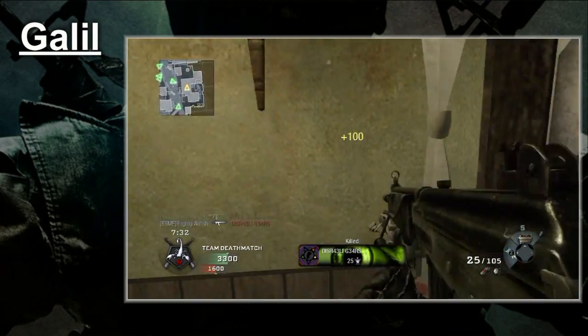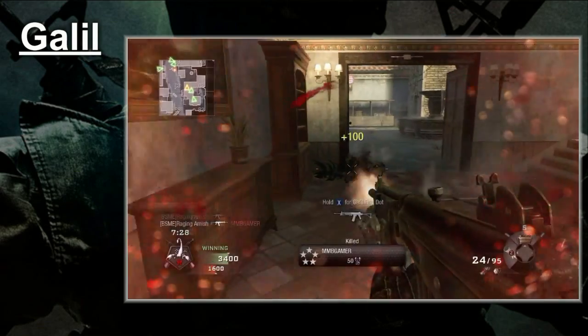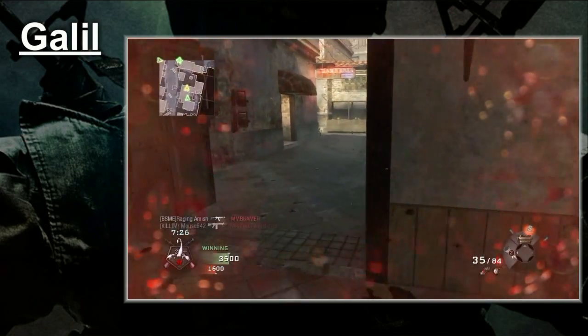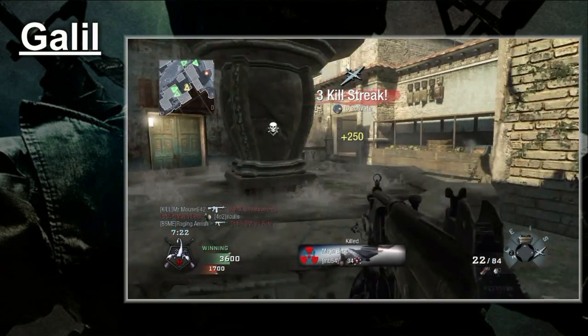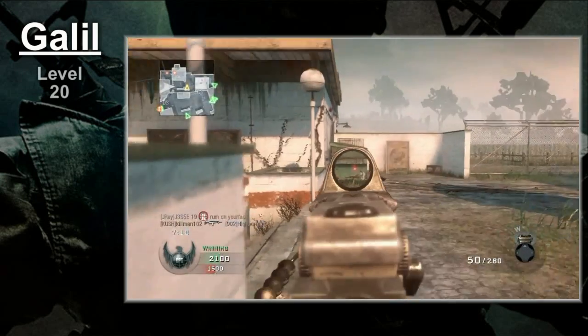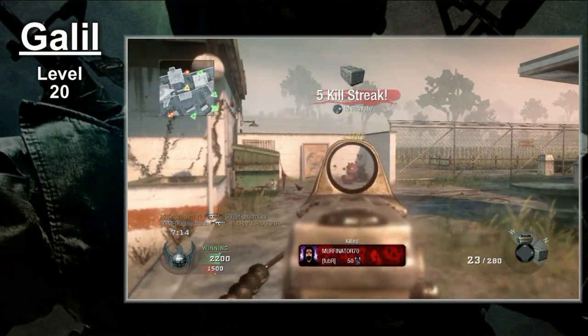I'm going to be completely honest and tell you I love this weapon. The Galil brings so much to the table. Few primaries match what this rifle can do. So with that said, on to the review! Unlocked at level 20, the Galil is available early in the prestige. You won't have to wait long if you want to play with this gun.